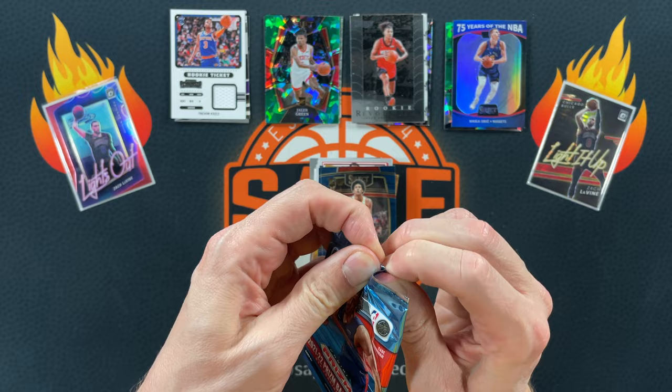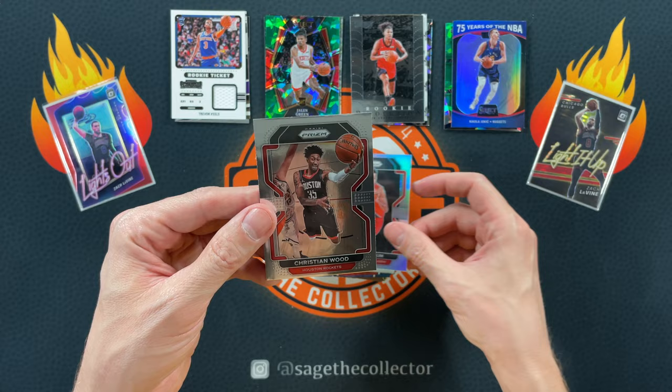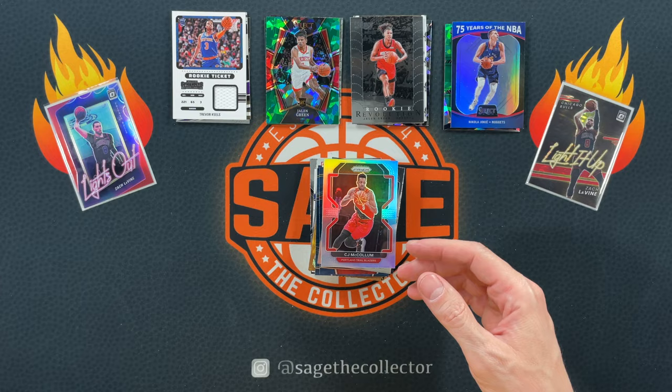We are on to Prism — these are out of a retail box, not a blaster. Kai Jones, got Trey Young. Got a silver of CJ. And boy, that's pretty off center top to bottom — but Christian Wood. I guess that doesn't really matter, it's only a Christian Wood base.